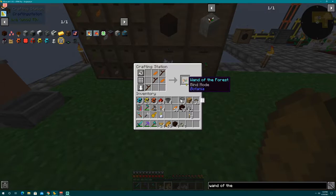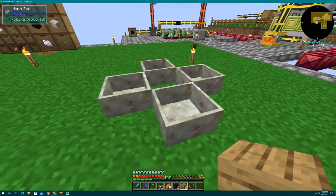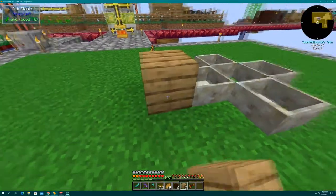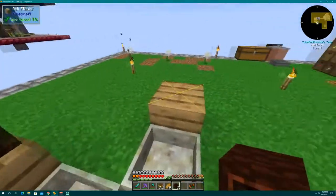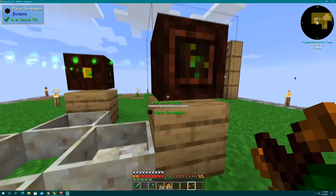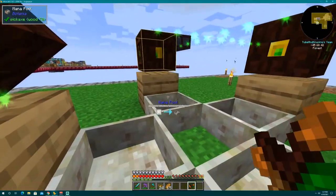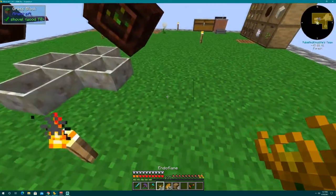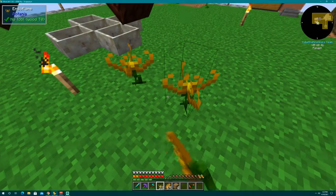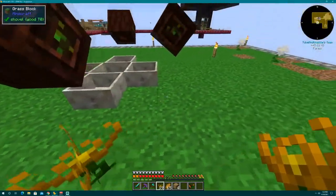To make the wand of the forest: three twigs, two pieces of living wood to make a twig, then two petals — boom, there's your recipe. I want this centralized with my coal setup. I put four mana pools down in the center, then put a block behind each one to place your mana spreader on. Take your wand of the forest, shift right-click the mana spreader, shift right-click the mana pool you want it to shoot into — boom, they're all set up. Now we place the endo flames around each mana spreader.